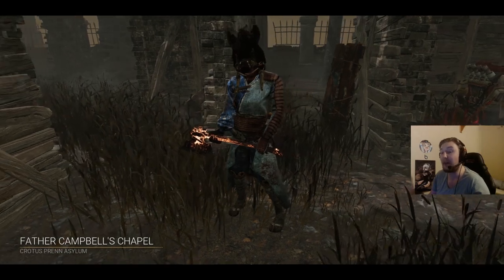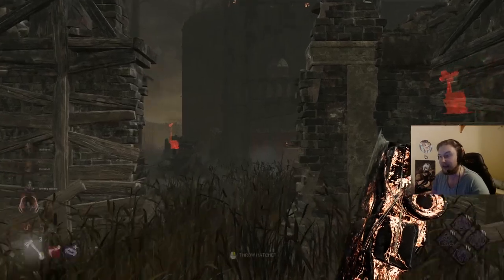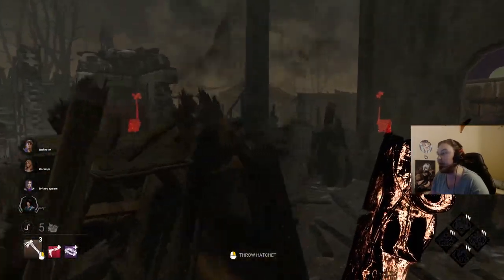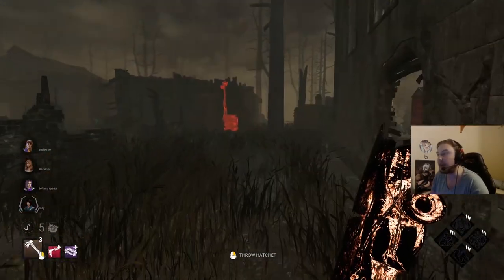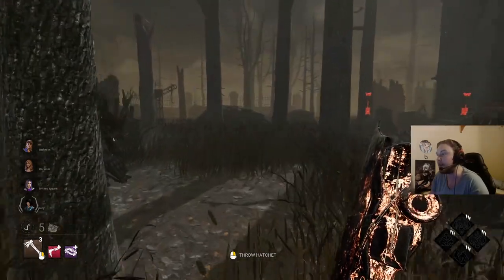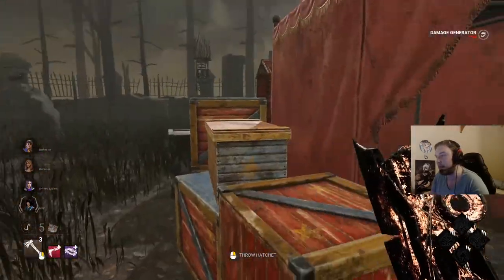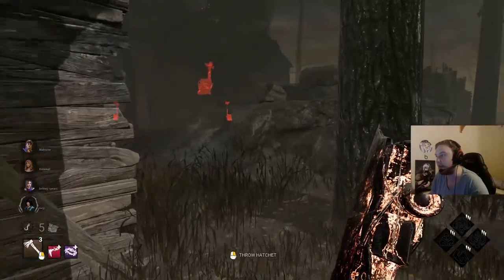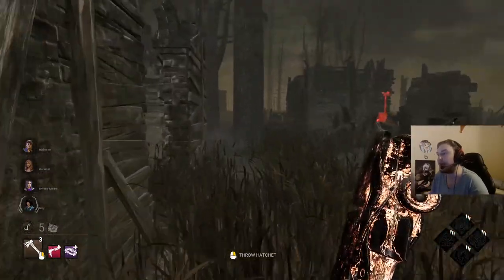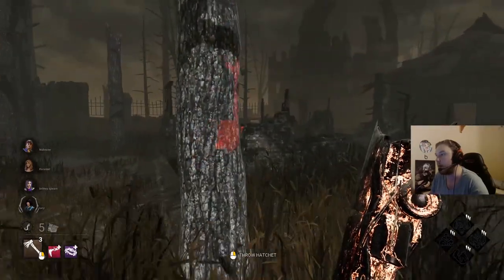We're on Father Campbell's Chapel on Crotus. We want to start off by probably looking for a survivor that seems to know what they're doing looping-wise. I see one person on the left here — I'm just going to pretend I don't see them. We're just going to damage the generator and probably leave. I should probably be moving my mouse slower if these guys are looking at me.